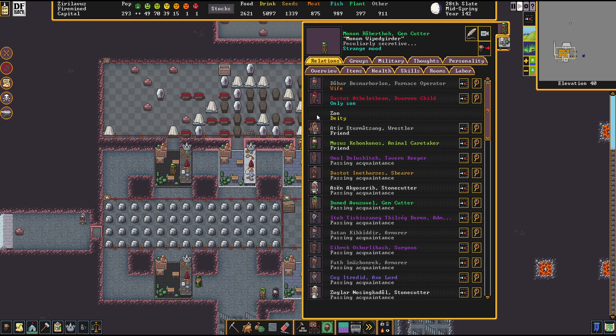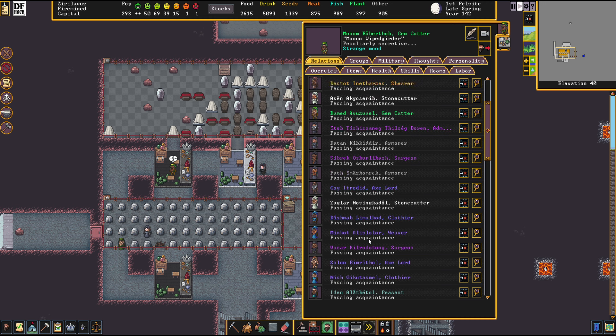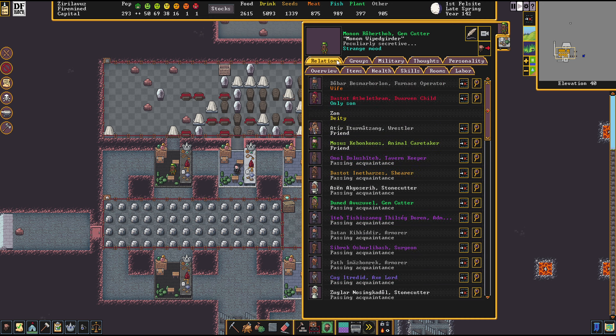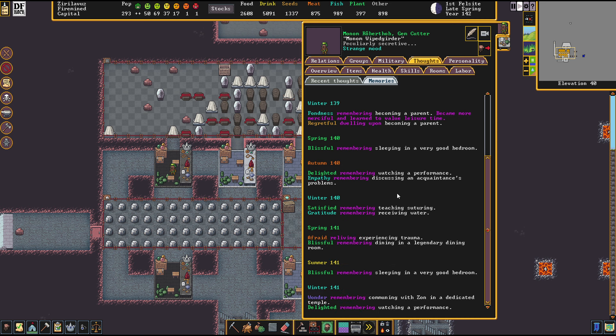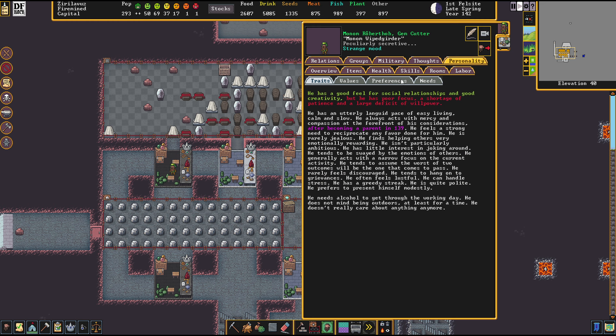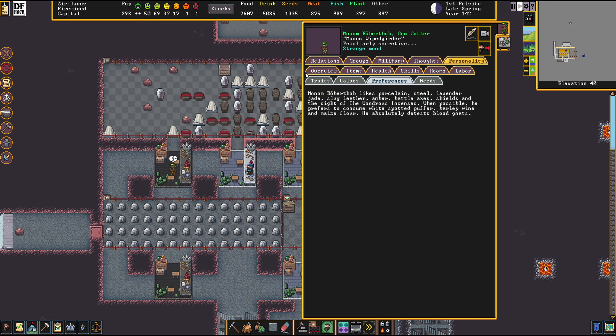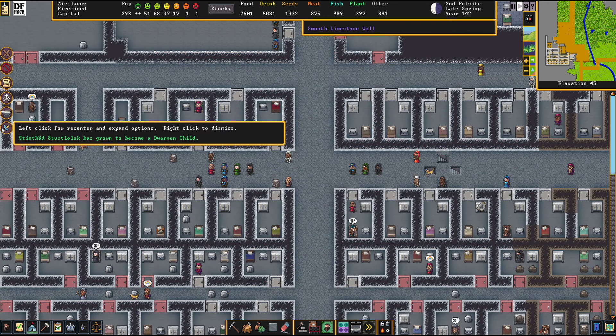He's a believer in Zon — that's a rare one here. He's from Boatthrower, just a passing acquaintance for most people. He's been with us for a couple of years already, must have been around when the Cyclops attacked us, and became a father while here in this fort. Let's see what you are crafting, Monom — quite curious by now.